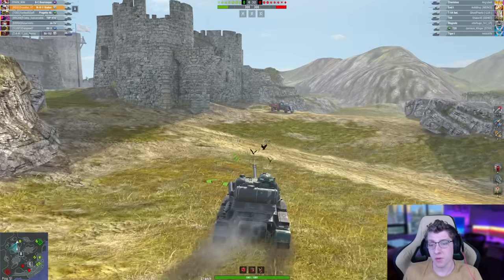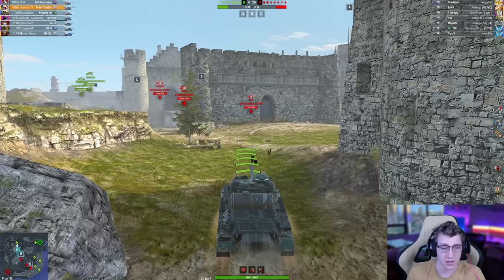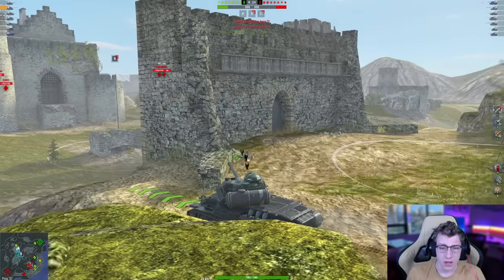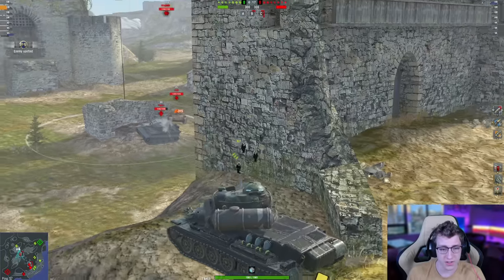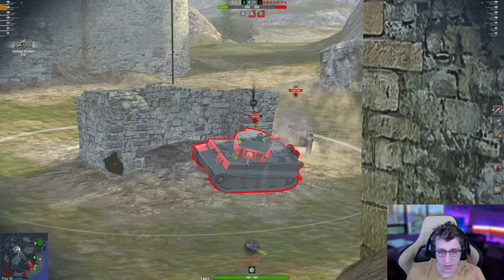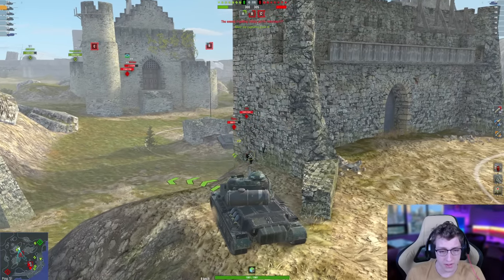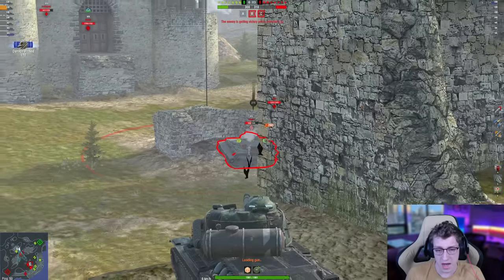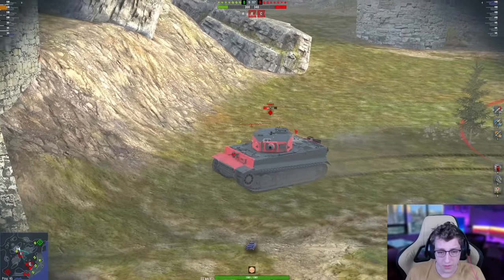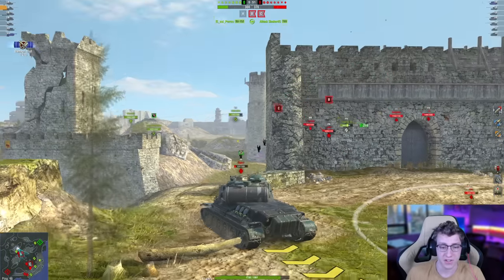Up against us we have an Emil 1 and a Tiger 1. There's the Emil already on the other side of the map, and a T20 who has stepped in base B. Let's see if we can get any damage. You can see we've already been able to get one shell out, and we reload — there's our second shell. You can see how the auto-reloading gun on this vehicle isn't really an autoloader; it's a single-shot tank that just has a fast reload, but this reload does feel incredibly fast when you're able to get it to work.